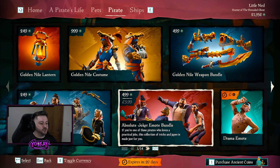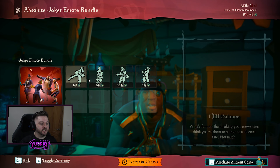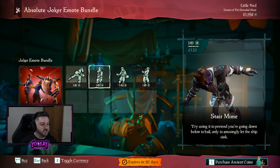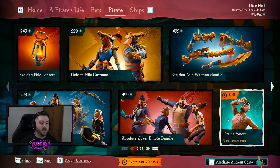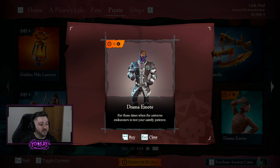We have the Absolute Joker Emote Bundle at 499 Ancient Coins, which includes four emotes: Cliff Balance, Stair Mime, Juggling Joker, and Fake Wound. And then lastly, just like every month, we have a free emote in the Pirate Emporium. So if you're not going to spend any Ancient Coins at all, just remember to step in and grab your free Drama Emote.